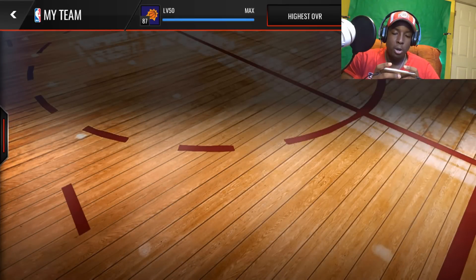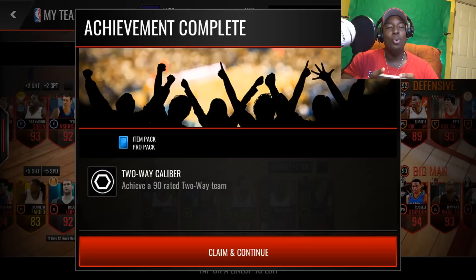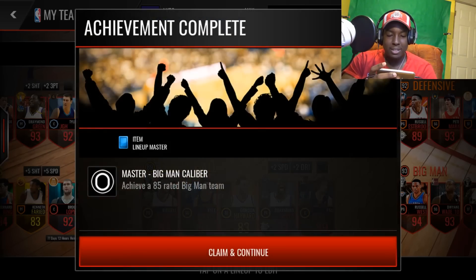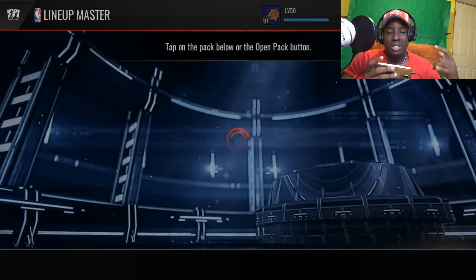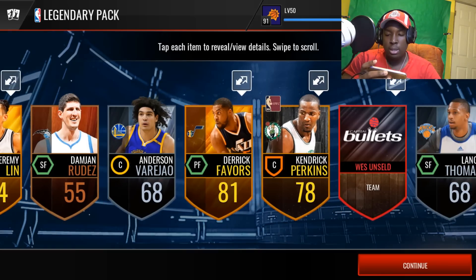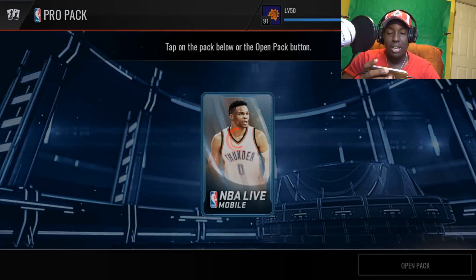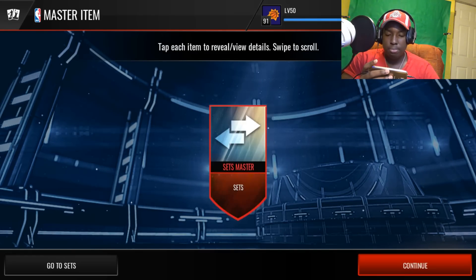Make your predictions right now - what are we going to be at? We started off at an 87. Highest overall - 91 franchise. Let's go, man, that's what I'm talking about. We're getting all these achievements right here. We ended up with a 93 overall big man lineup - that big man lineup was all golds and we boosted it up to a 93. That's insane. This dude is going to be very excited to see his team. We get a free legendary pack - let's just rip it quick. No elites - dang, we're still getting these packs. Another lineup master collectible, master item.